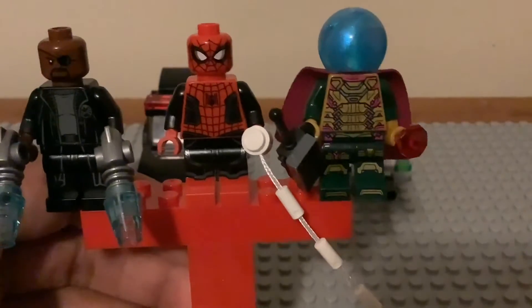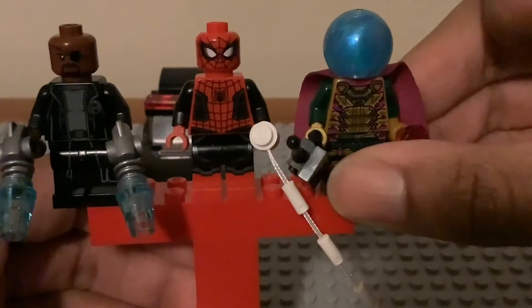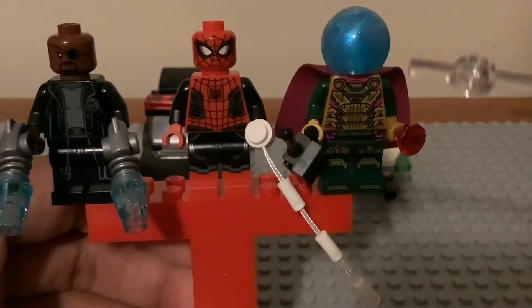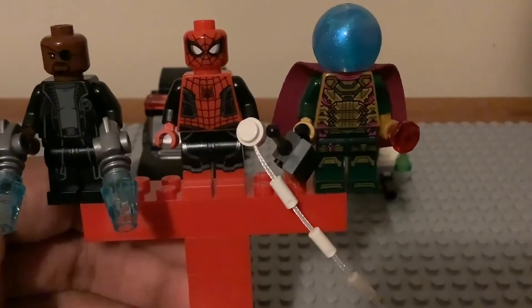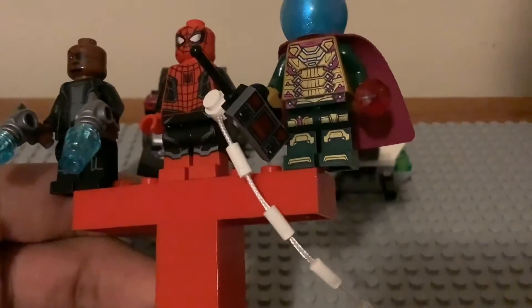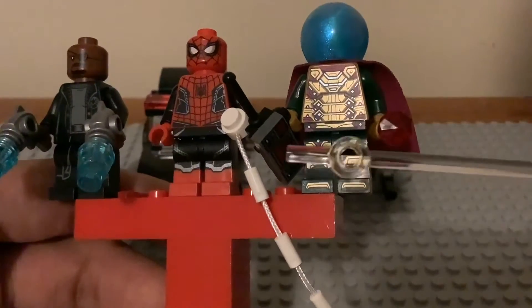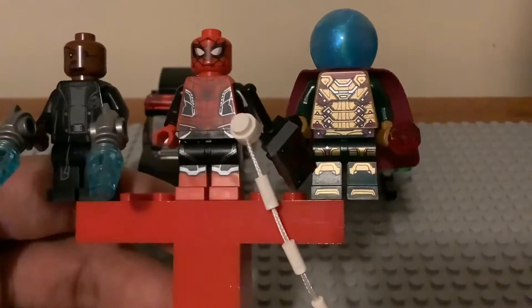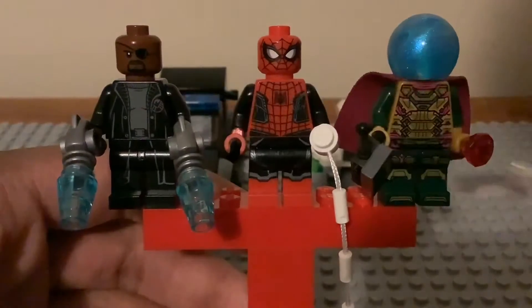I really like the new Mysterio minifigure. They fixed his headpiece and his torso to make it more movie accurate, since Lego accidentally made it dark green when it was supposed to have that goldish look. He has a red ruby and a remote controller — the little EDITH part — representing the EDITH Stark glasses he uses to control the drones. Nick Fury is still the same one we've gotten in previous years.